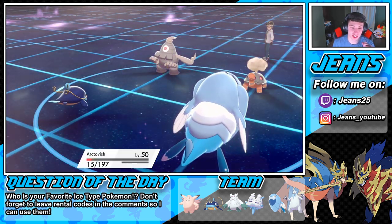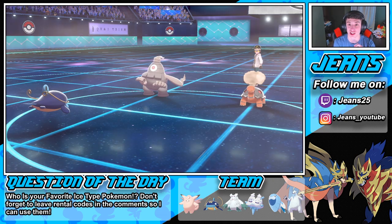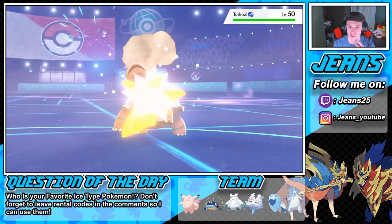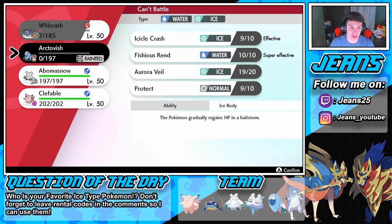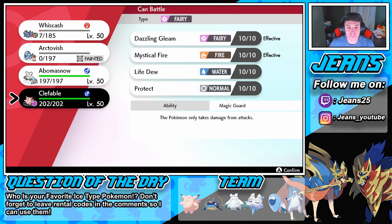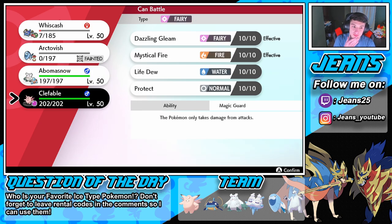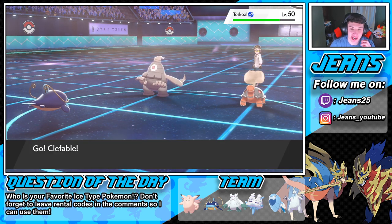I'd rather go for Liquidation with Wishiwashi, considering Wishiwashi's attack is way better than Arctovish's. We did like nothing — poo poo damage. The Trick Room is done. I said we wait this one out, play it a little bit slower. We still have Abomasnow and our Dynamax in reserve.